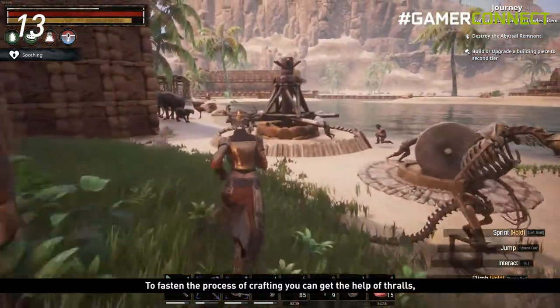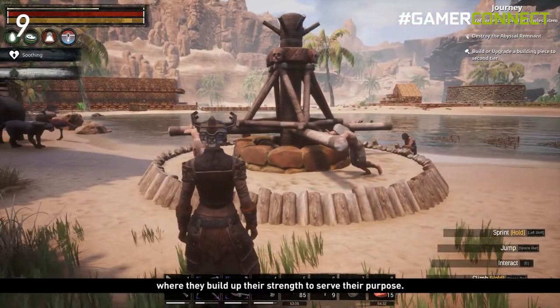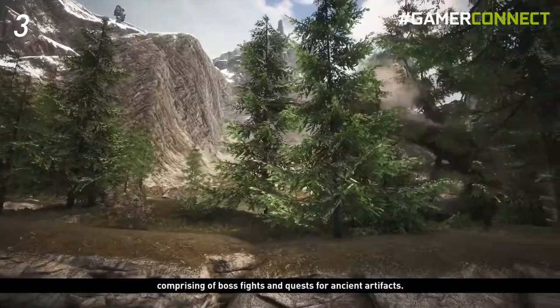To fasten the process of crafting, you can get the help of thralls by placing them in the Wheel of Pain, where they build up their strength to serve their purpose. Conan Exiles is also a game with a vast fantasy RPG comprising boss fights and quests for ancient artifacts.